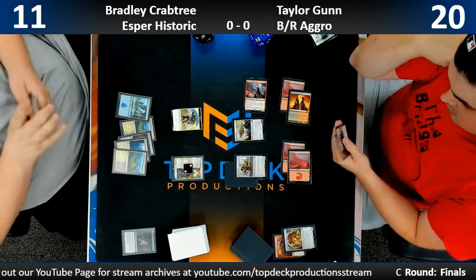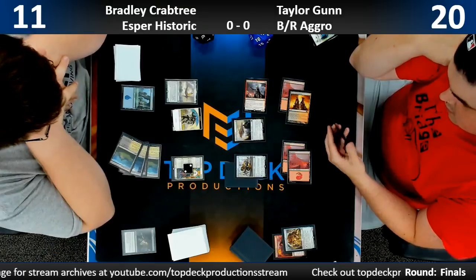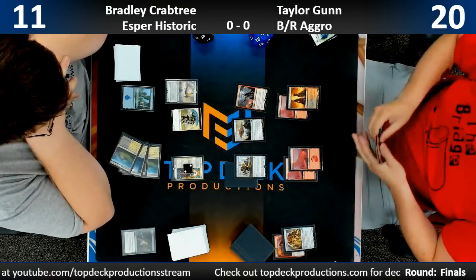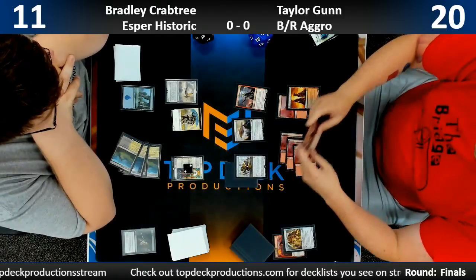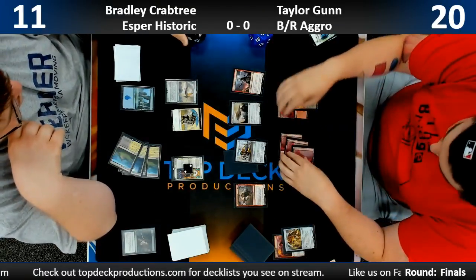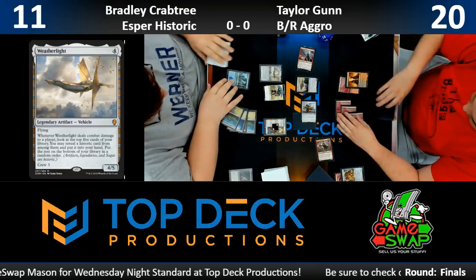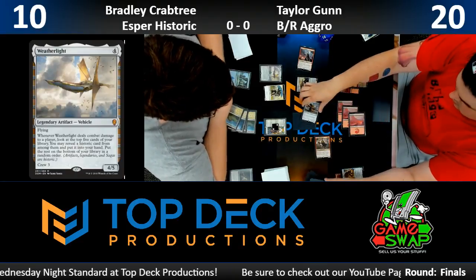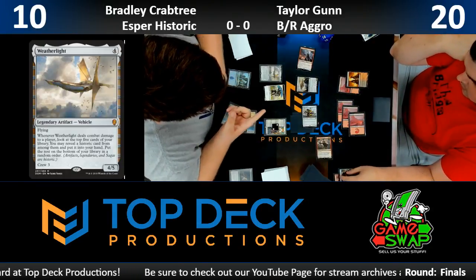We're gonna get another Knight back, another chump blocker probably for Hazoret next turn. Taylor should be able to empty his hand — he's got land and a small creature. I'm curious to see if Brad will actually play out the Weatherlight. Crews for three — Taylor confirming what it crews for. We're gonna play land, we're gonna play Goblin Chainwhirler — that's a draw. It's gonna be able to make the Bowmat Courier trade with the Knight if he chooses to, which I think he will. Yep, trigger Bowmat Courier. The last card in Brad's hand that is relevant is In Bolas's Clutches, so it's gonna be actually pretty good, assuming he can cast it.